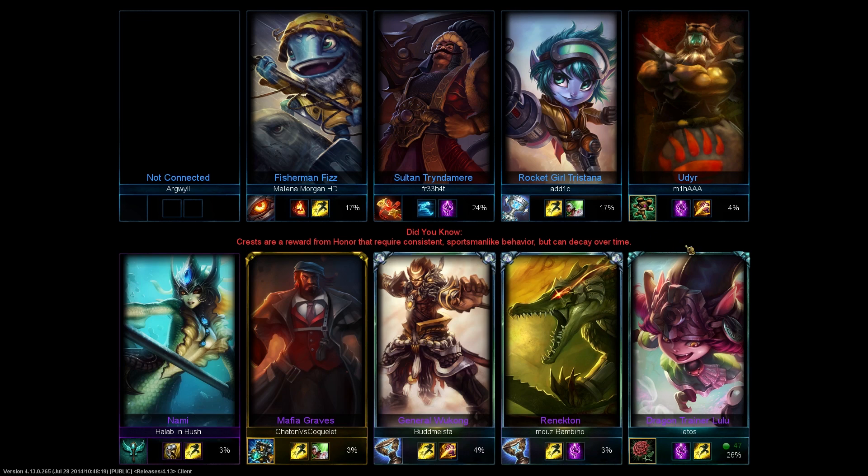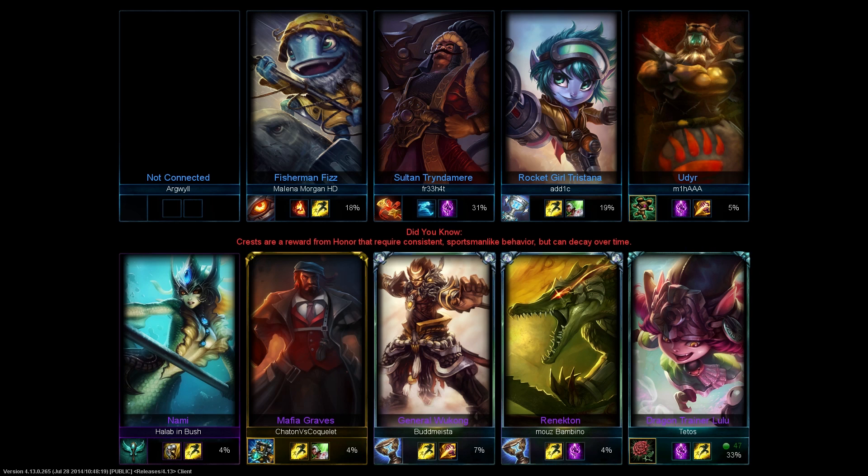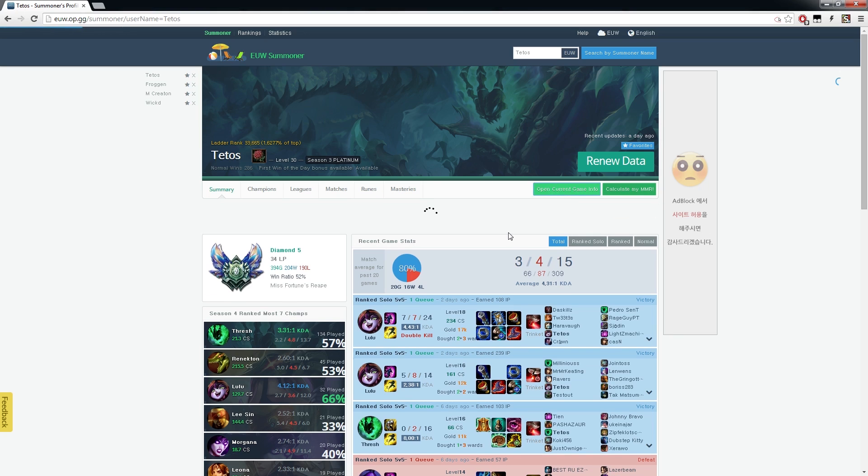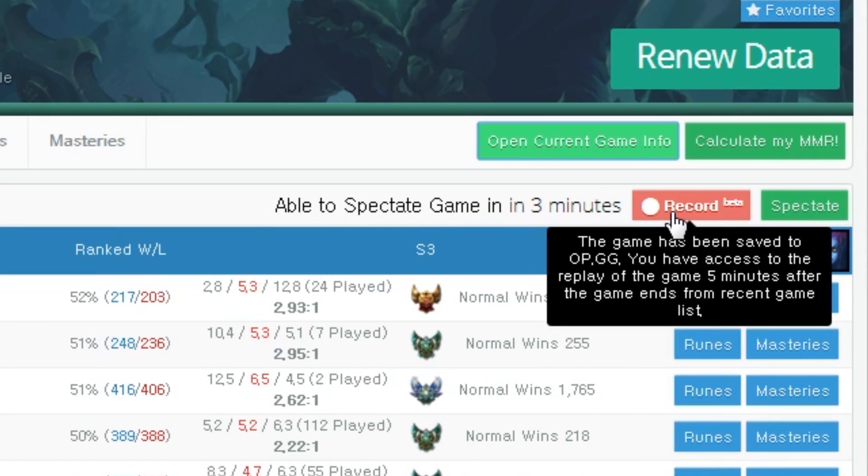So when you see this screen you can finally go to the website op.gg, look for your summoner profile and then look for the current game information, which is like lolking now. Then you can see that there is a record button on the top right, which basically tells the website to start spectating and recording your game.